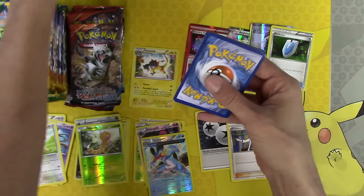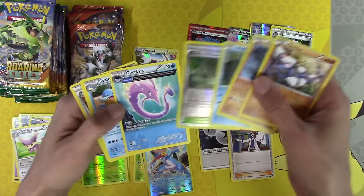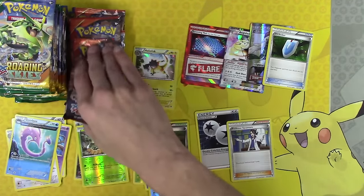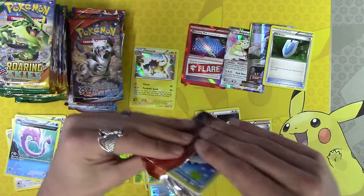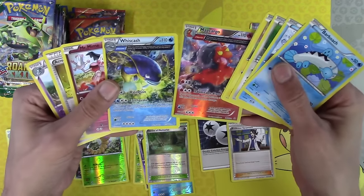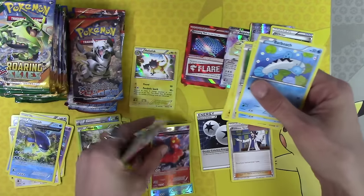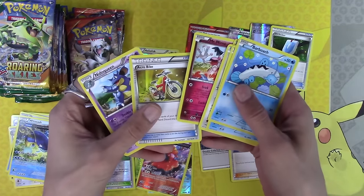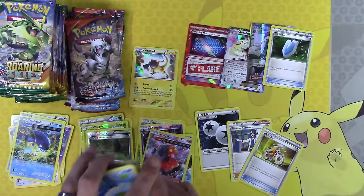Alright, I said I was gonna fly through this and I'm just taking my time — it's kind of what I do. Nothing special there. Again, these are all just added bonuses. We'll take anything, including nothing, and we'll be happy. A reverse holo — Shrine of Memories, get out of there. Acrobike — that's a great card, I'm putting it down here.